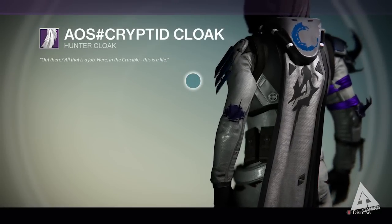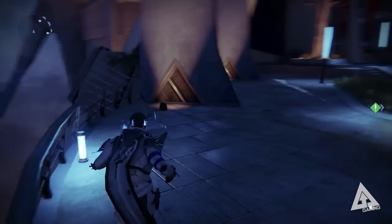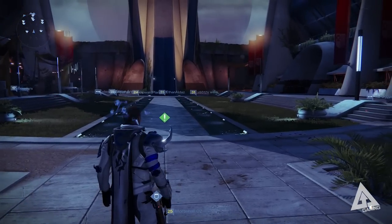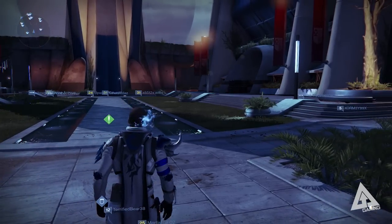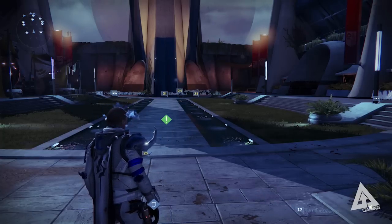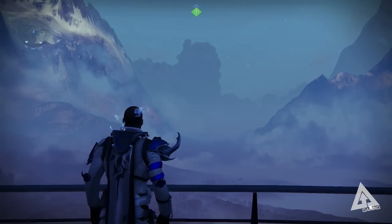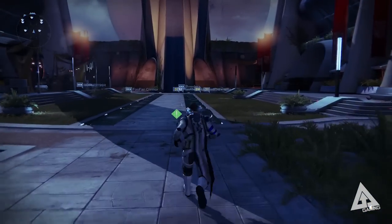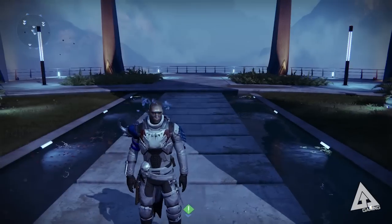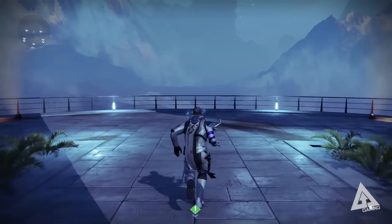Coming in at number one — this is the one you've all been waiting for, answering the question you've been asking in my videos. This is the AoS Cryptid Cloak. It used to be sold by the Crucible vendor before the Dark Below came out — I think you had to be rank three or four to buy it. Unfortunately it's no longer available that way, but I actually got mine from a legendary engram, so you can still get it through that, though you'll have to rely on random luck. This is probably my favorite cloak of all time — I love how it's a thin piece going down the back with a really cool metal bit on top, and it matches nicely with my gear.